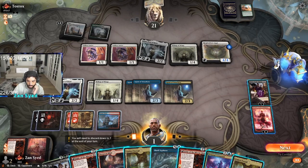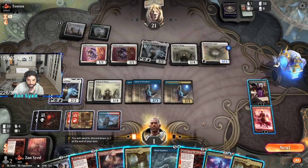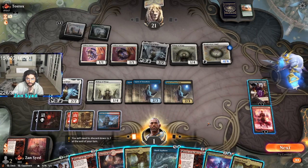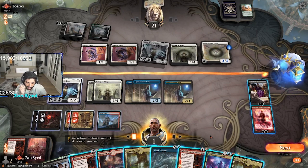Can we activate Chandra's ultimate and get that damage in? How are we going to get there? Our spells are kind of expensive, but if we're going to get there this turn, we've got to figure it out.